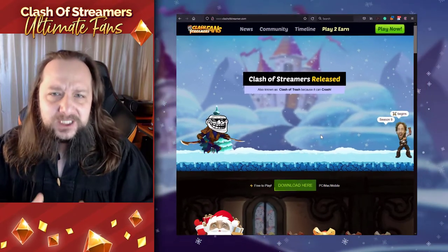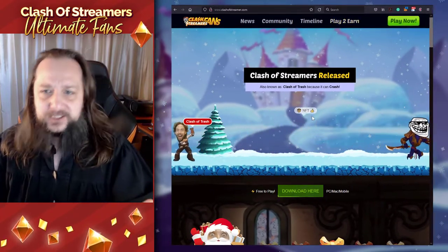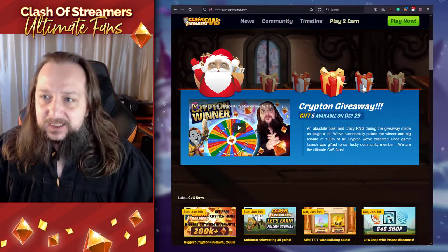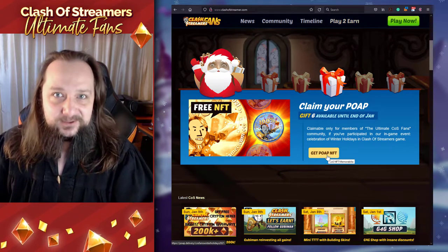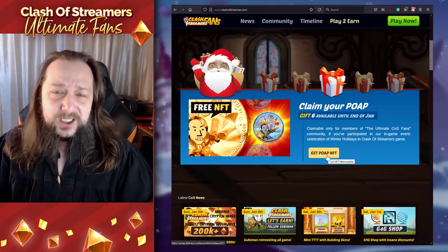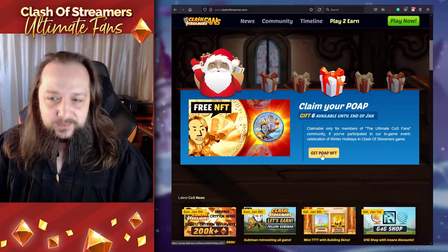Let's go to our one and only independent site Clashofstreamer.com and there you can see it's a winter holiday event still going on and we will pick Gift 6. There is a very clear link 'Get POAP NFT' to make it very easy for you. The link will also be included in the video description down below. Now let's click the Get POAP NFT.